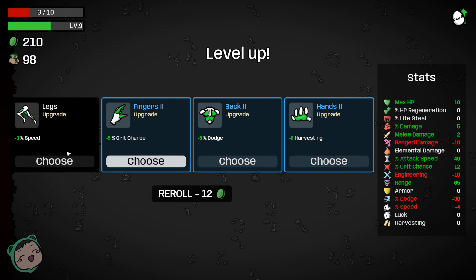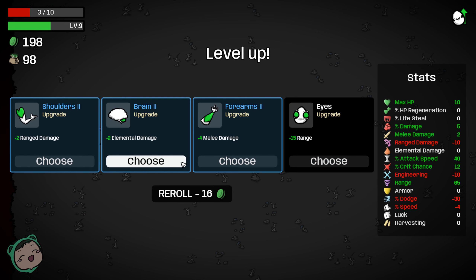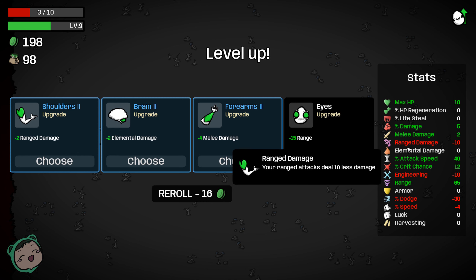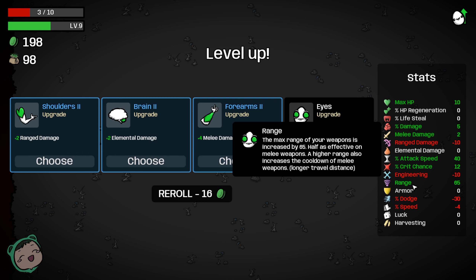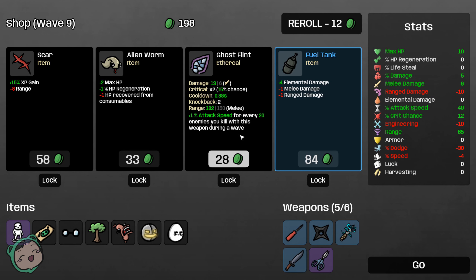Oh oh oh — I'm gonna survive! Yes, that was close. We got speed and crit chance. We should get speed to try and negate the percentage, right? Let's get legs, or I can reroll. More range damage than melee damage — what's our range? 65 — the range of your weapons is 65, and half is effective on melee weapons. Let's just do melee damage.